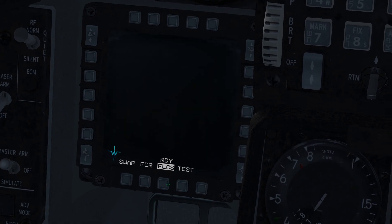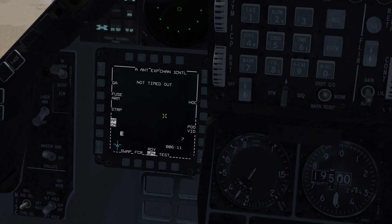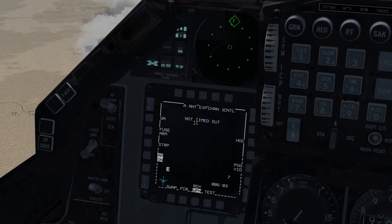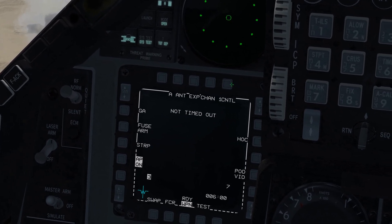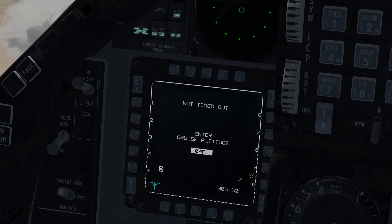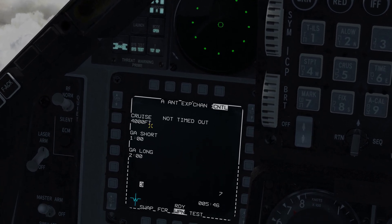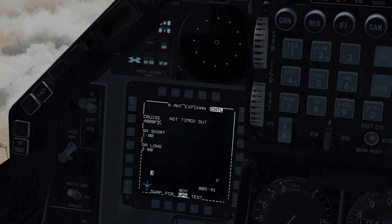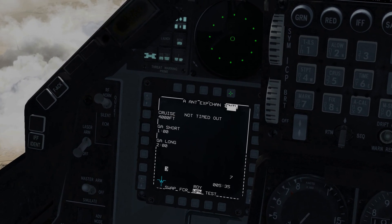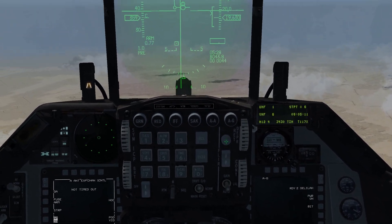Come over here to the left and pull up the weapon page. This page allows us to interact with the Delilah missile and also gives us the video feed once it's airborne. We're going to hit cruise and type 040 for 4,000 feet. That's MSL, so make sure you know the altitude of the ground the missile's going to fly over, or else the missile's going to impact it. Hit control to back out, and we now have everything staged and ready.